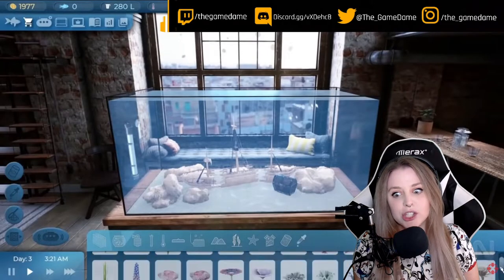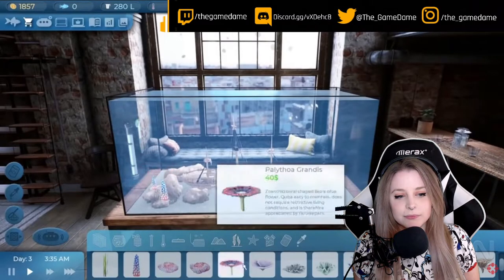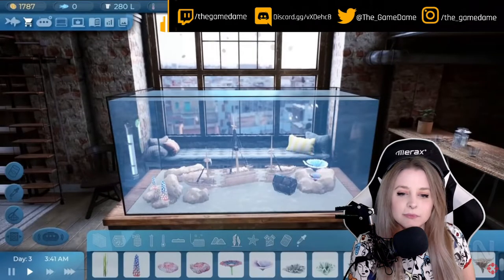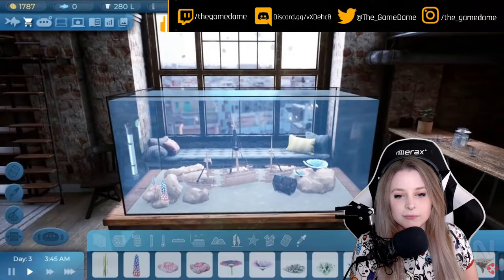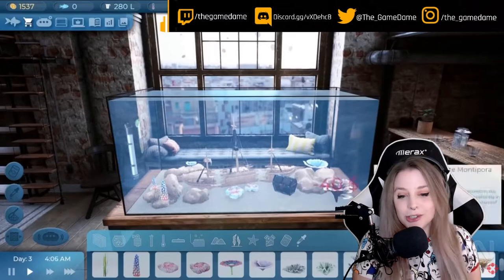In the plants and corals tab there are freshwater plants available. We could plant them in the marine aquarium but they would die quickly in the salt water. At the same time, corals can only live in salt water. We have a large number of coral species available in the game, and we have to remember that the environmental requirements for each of them may differ — which is so sick.